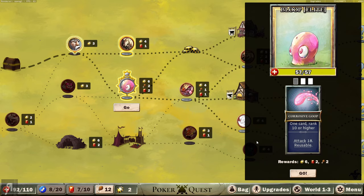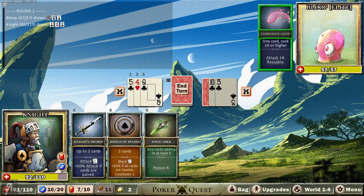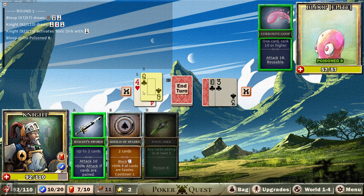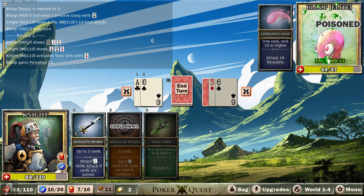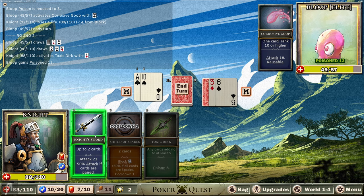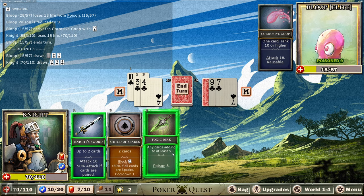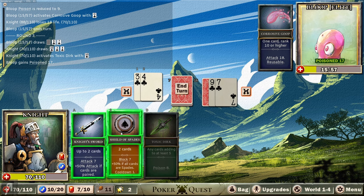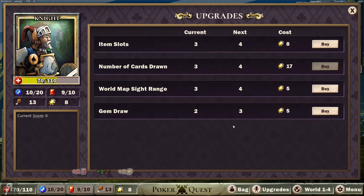It's a bloop. One card ranked 10 or higher - and what does reusable mean? Items with reusable can be used any number of times in the same turn. We're going to die from this - he can actually attack me right now. Let's use Toxic Dirk and try to block. He can only attack me once, dealing four damage - really not that big a deal. Let's poison him again and attack. He actually did deal some damage but that's to be expected. We're going to poison him once more and he's dead next turn. Let's just block just in case.